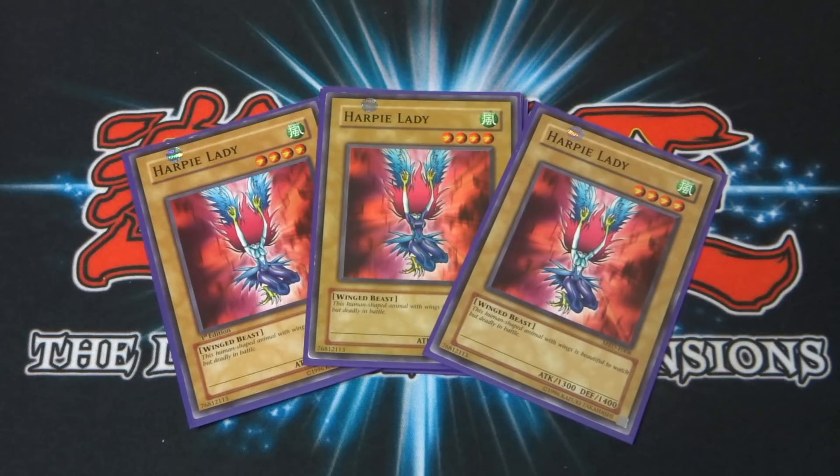Next up, of course, three Harpy Ladies. It's a four-star monster with 1,300 attack and 1,400 defense. On its own, not that great, but it's an absolute staple in my deck. All her combos really revolve around the Harpy Lady archetype. Mai runs three and it would be silly not to run this card at three in my deck.